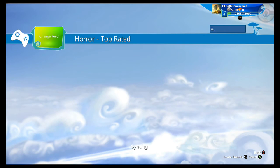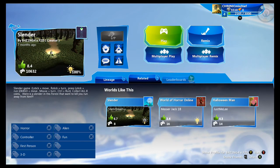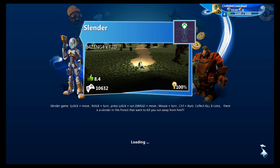We do have time to look for another game, so I'll show you the horror top-rated section. There are a lot of remixes of the Slender game — I'm going to try this one out. It looks like we're collecting coins in the forest and there is a slender man out to get us. If you know anything about slender man, he's a pretty spooky dude and you don't want to look at him, so if we see one we're going to turn our head and look the other direction.